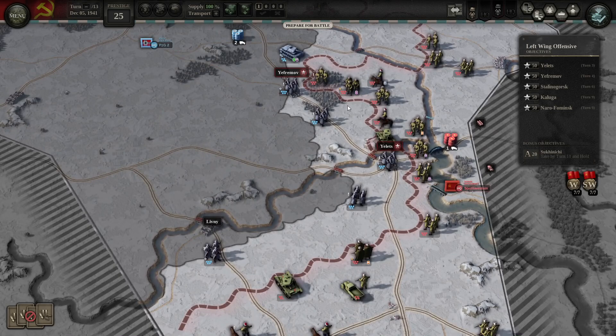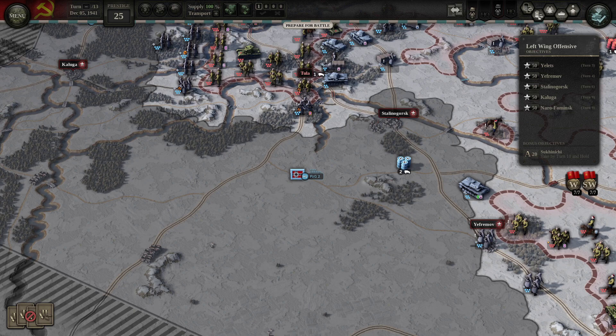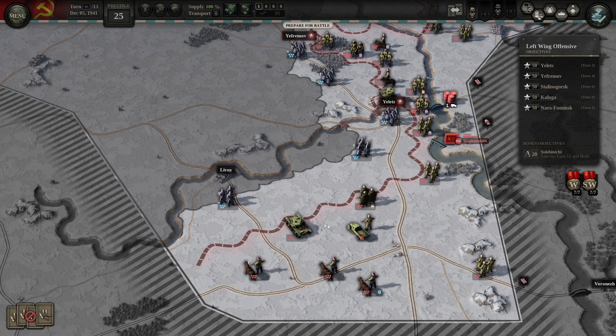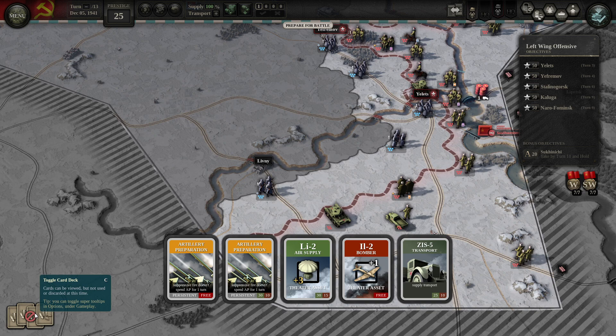I think the way this looks is you likely want to push up at Yelets, follow that rail line up to Yefremov, and then Stalinogorsk — that will help cut supplies to these German armored formations here. There's no rail line to the east. Another option may be moving west across this rail line trying to get into the rear, cut this rail line and make it easier to move from Yelets to Yefremov. Then potentially using armor and motorized troops to push up near Livni. I do have some cards for artillery preparation, air supply, and IL-2 bomber support.